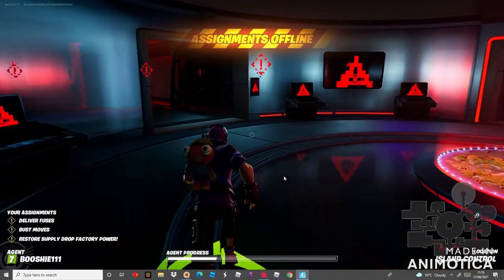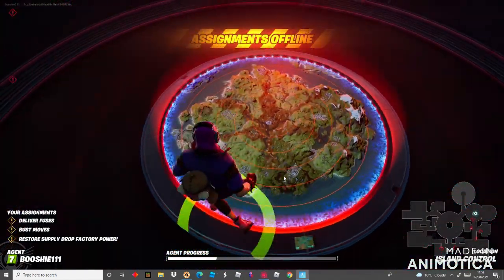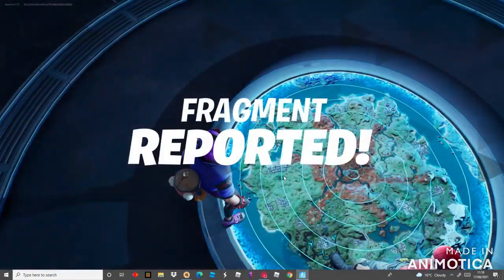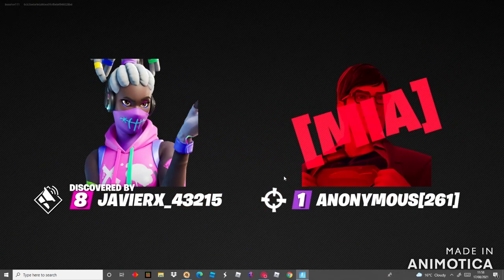It looks like they're trying to control the storm, because it shows the Chapter Two Season Six map and it shows something related to Midas. We'll be right back with you after this.